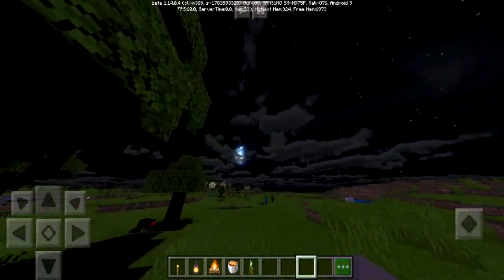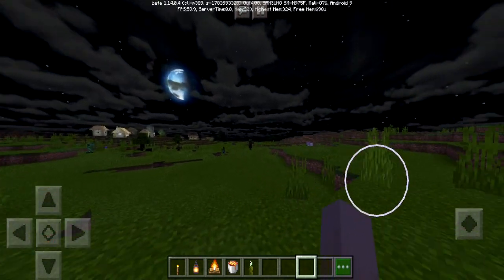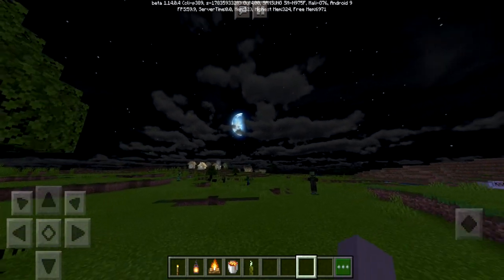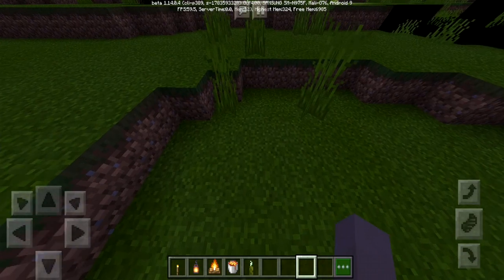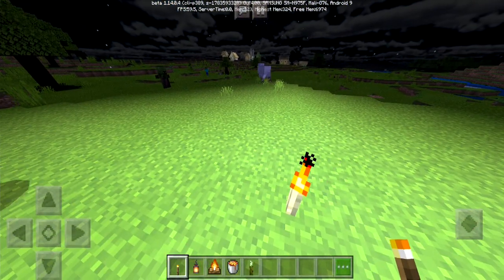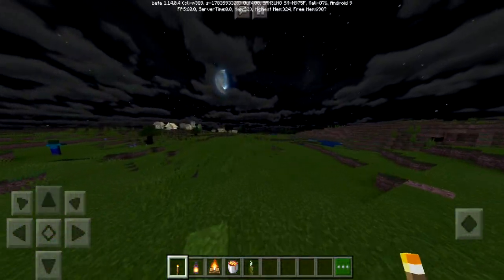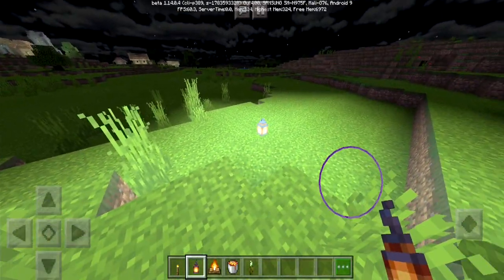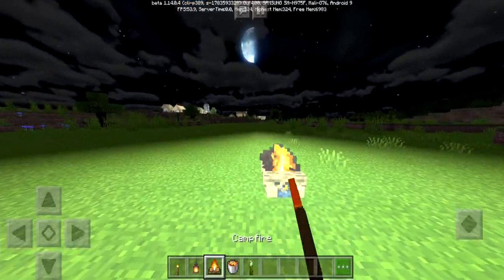There's the moon in all its glory — it looks super awesome. I know Halloween has passed but it would be nice to have this shader pack for Halloween night, because look at that moon. Let's take a look at some of the normal light sources. This is the torch — it's more of a white glow; normally shader packs give an orange glow, but this is more of a white glow.